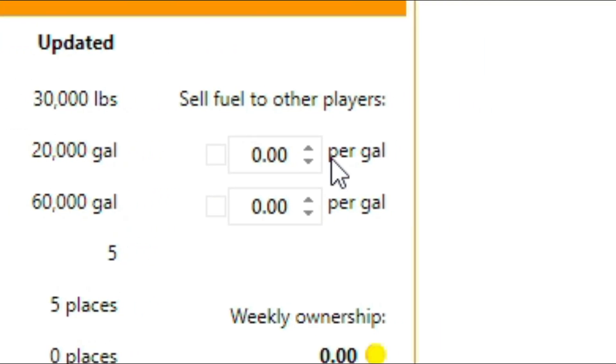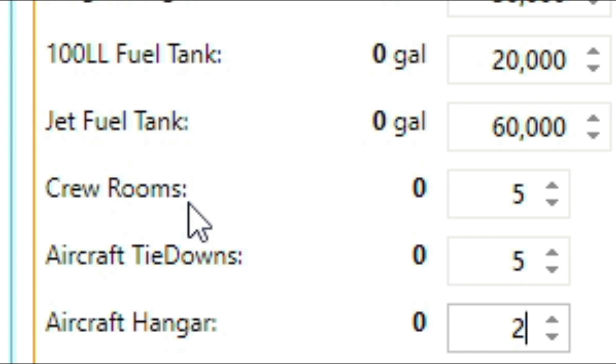Over here, you can set your fuel price to sell to other players, but we are not going to worry about that initially as it will take a few days for our tanks to be constructed and then another day or so to have the initial fuel delivered — we'll come back to that later. Crew rooms are areas of the FBO that your non-based crew members can rest in. I will discuss this a bit more at the end of the video as well. There's a limit of 50 crew rooms at each FBO.